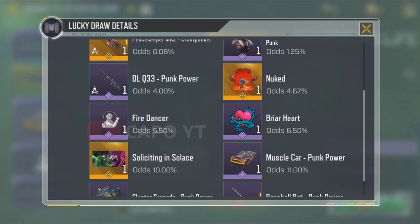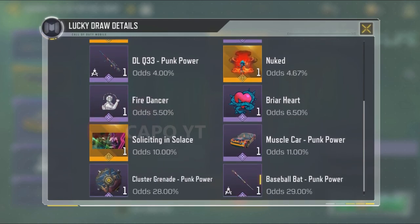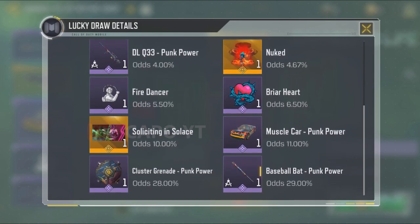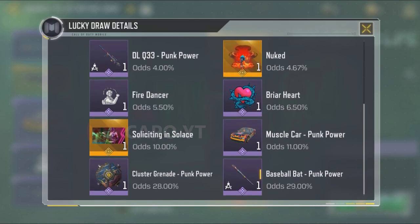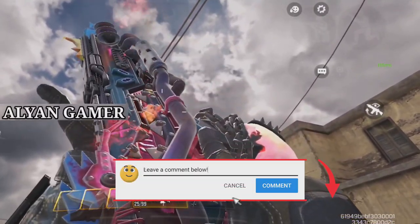The Soliciting in Solace calling card has odds of 10%. Surprisingly, the muscle car has very high odds at 11%. Most of you will get either the cluster grenade from Power or the baseball bat from Power in your very first spin, because they have odds of 28% and 29% respectively. Type in the comment section what your favorite item is, excluding the character skin and the Peacekeeper.